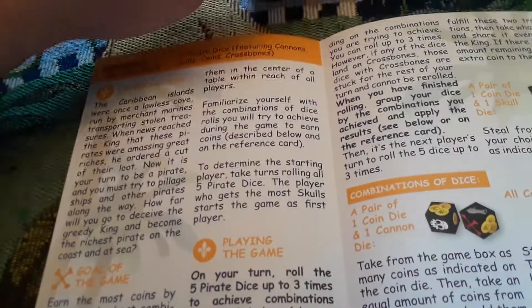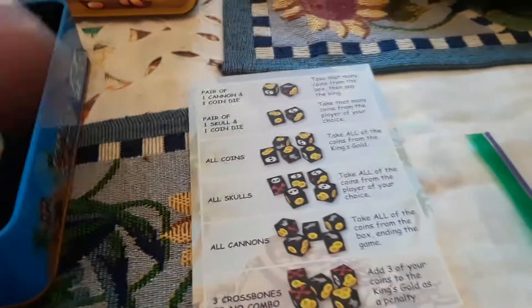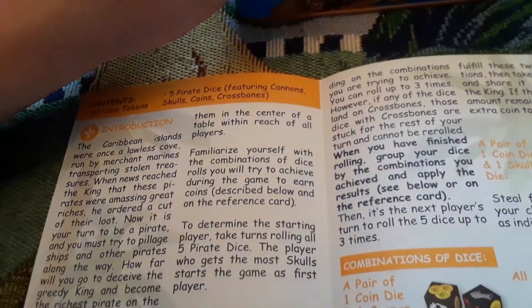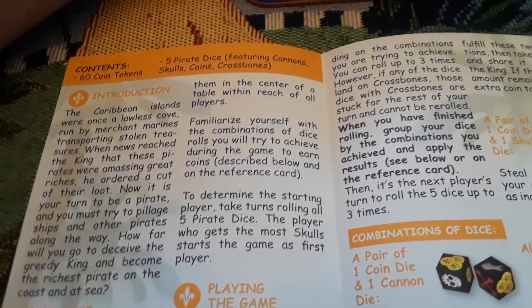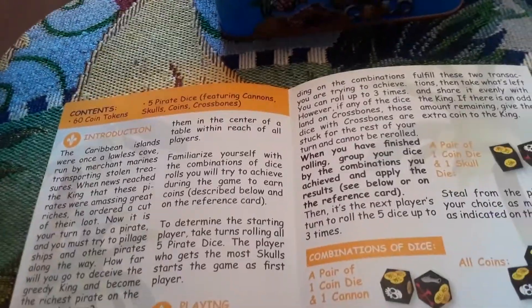Playing the game: on your turn, roll the five pirate dice up to three times to achieve combinations. Each time you roll the dice, you can choose to keep or reroll any, all, or none of the pirate dice depending on the combinations you are trying to achieve. However, if any of the dice land on the crossbones, those dice are struck from the rest of your turn and cannot be rerolled. When you have finished rolling, group your dice by the combinations you achieved and apply the results.